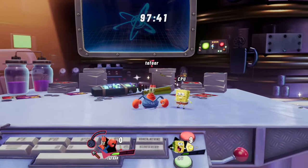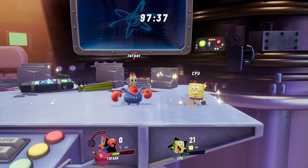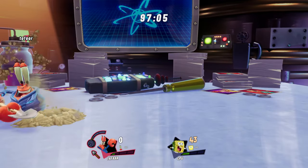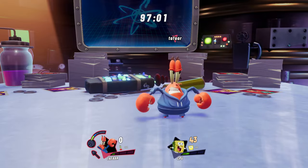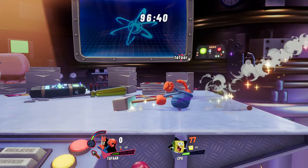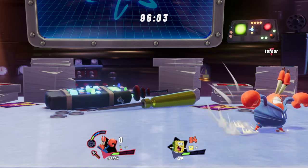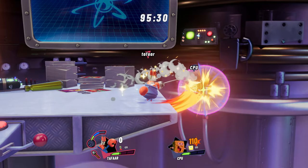Next up, Mr. Krabs' side special. When at money meter level one, Mr. Krabs will lunge forward with Tally Ho, knocking opponents away. You won't be able to follow up without slime cancelling, but at money meter level two, pressing the special button again will perform Back to Oblivion, allowing you to combo into another one of Mr. Krabs' moves without having to spend slime. Finally, at level three, you can press the special button one more time for Playtime's Over, a very powerful finishing flurry that will send enemies flying.